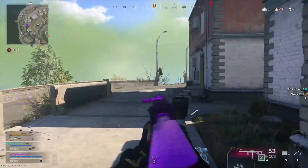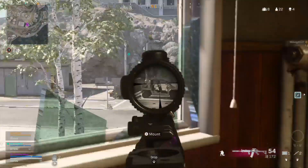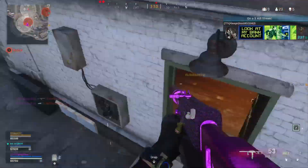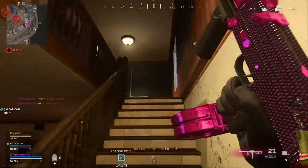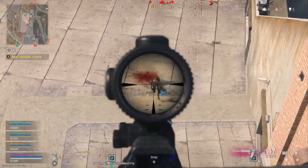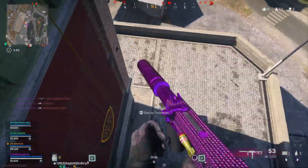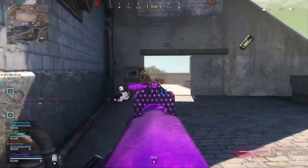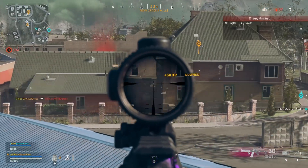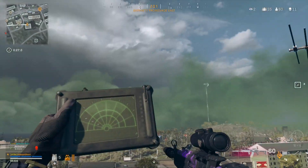I think the Stoner or PKM could take the argument for best gun in the game overall, but at the end of the day they're LMGs, and being that slow isn't really my thing. The Pharah is the closest thing we've got to the Stoner or PKM. This Pharah has had quite a journey in Warzone — it was meta in Season 3 or 4, then got nerfed once, then again, where they increased the recoil and took it completely out of the meta. It then made a comeback a few weeks ago, got put back in the shadow realm, and has come back again.